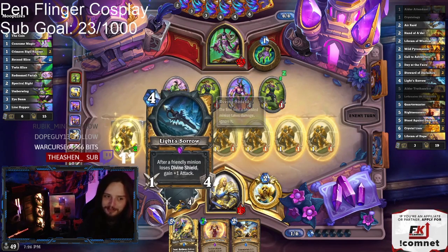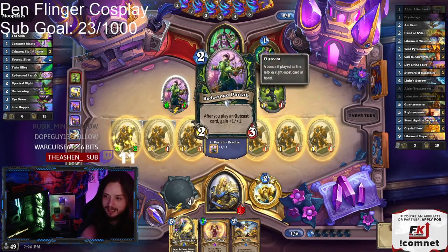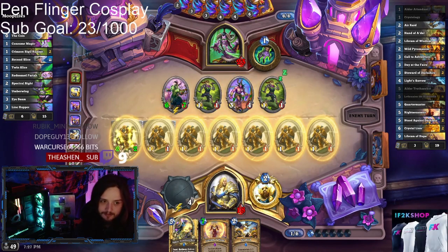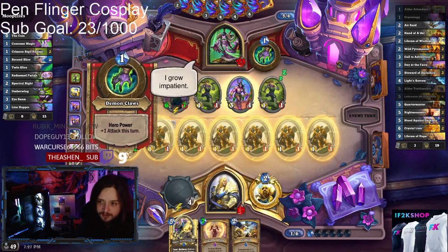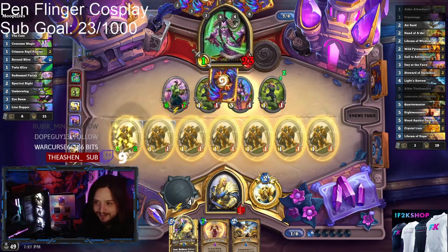We have the really thick Light's Sorrow, and he's been pumping this up the entire game — I was kind of worried about it, but now it's actually not a threat. Like, boop boop boop hits me for six, sure, but then I heal back up and get an 8/8 with taunt and also divine shield, which synergizes even more with the weapon.